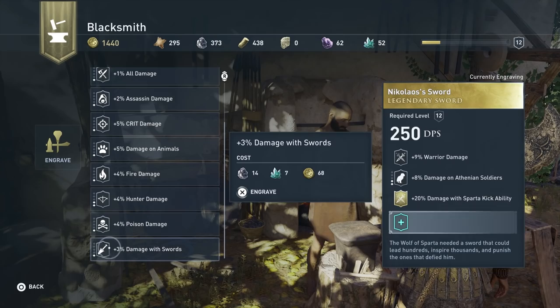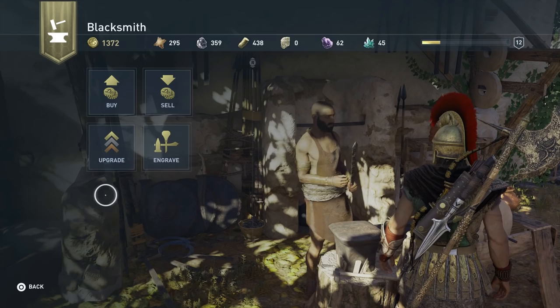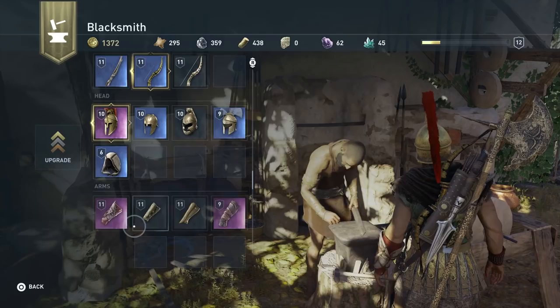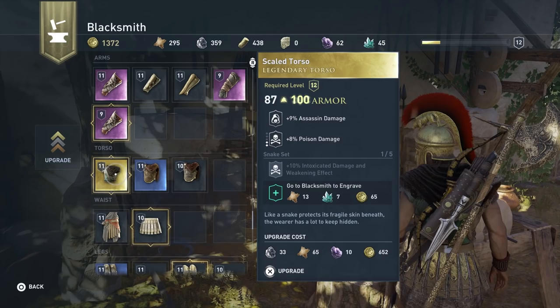There we go — that sword is pretty baller now. I could upgrade other things but I don't have a golden helmet. I'd like to upgrade the legendary torso but I think I'll save my resources for now. We'll definitely keep the sword upgrade though.